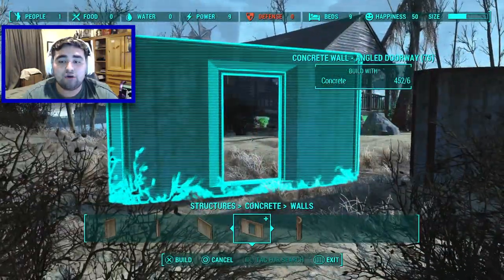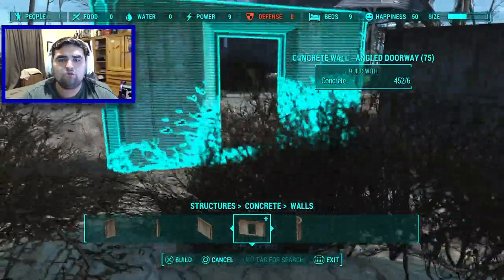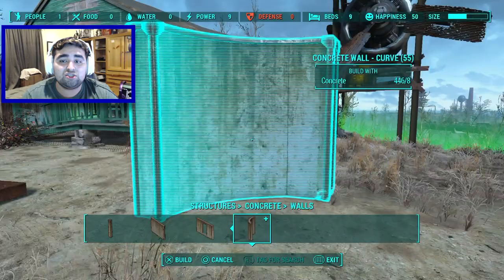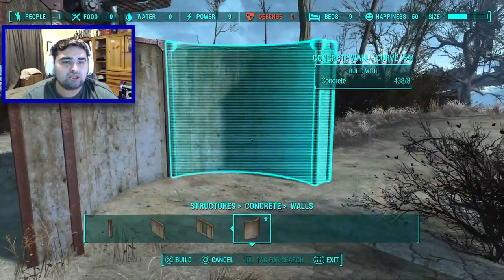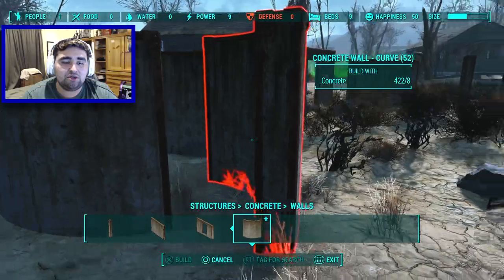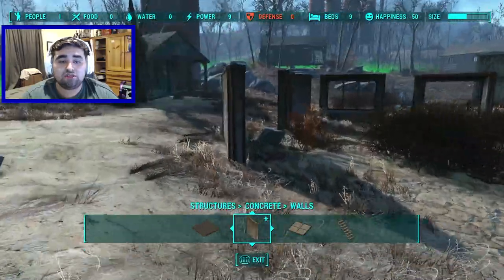It also adds a concrete angled doorway — I believe you could butt these up with the other angles but I can't for some reason right here, which doesn't make sense to me. Then we have a curved concrete wall which I think is really cool. I'm just going to pop it in there — and I just made a concrete circle for no reason.